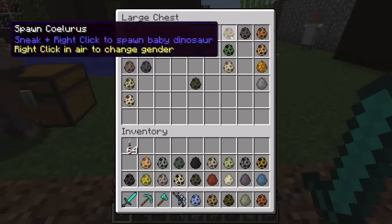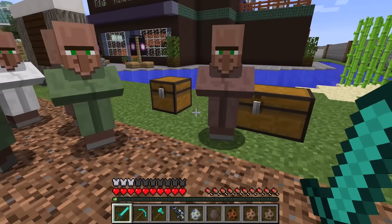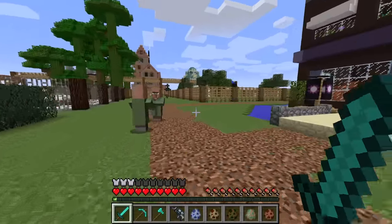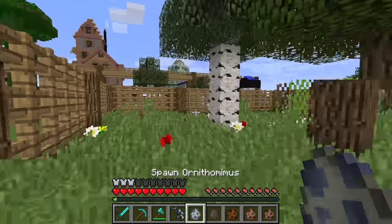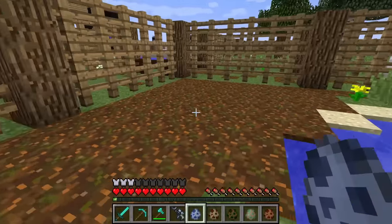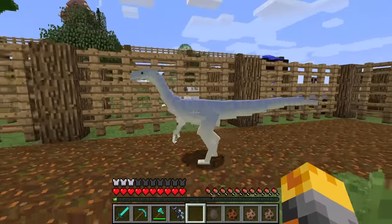I'm going to take out every single one of these random spawners. Hopefully we can find a brand new home for them and bring them all to life. It's going to be so exciting - I can come back for the rest later. Let's go ahead and get started by chopping out these fences and spawn some of these mobs. I'm going to spawn our first one, the Ornithomimus, right around here.